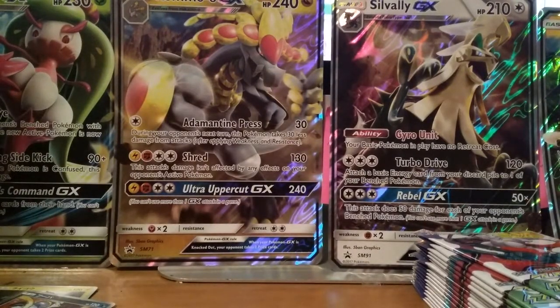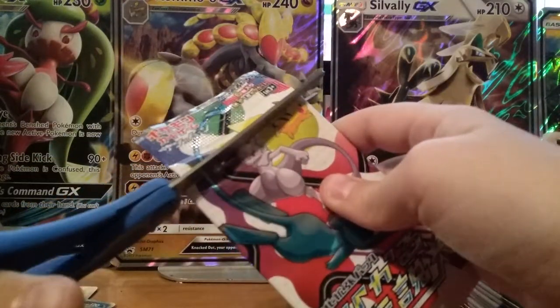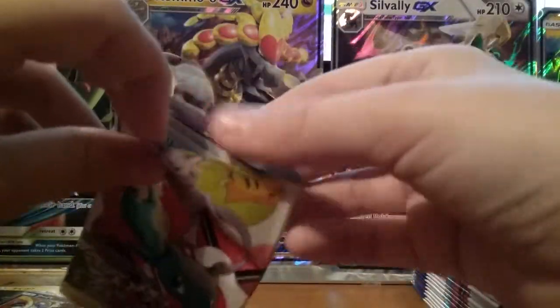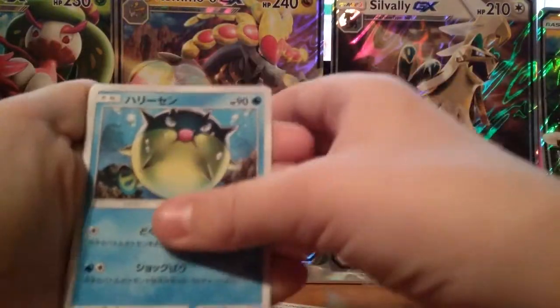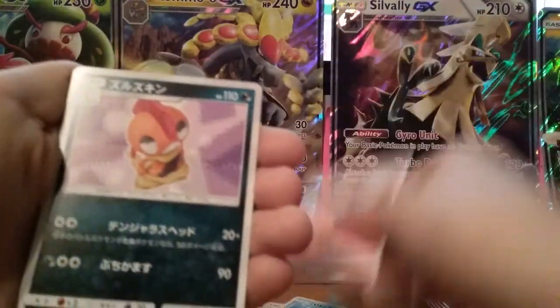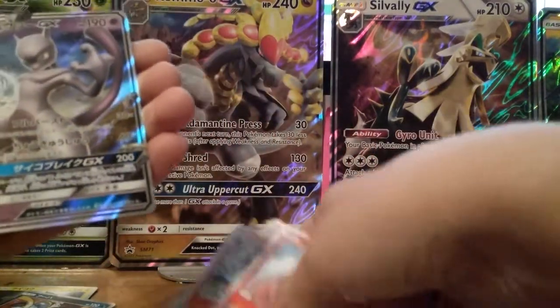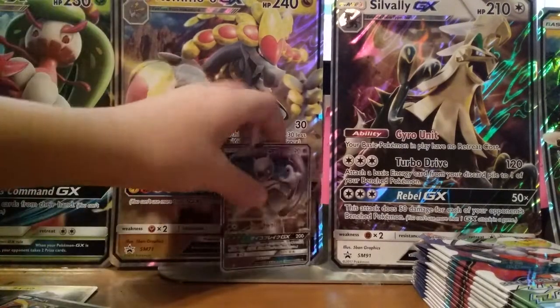We're going to open ten packs. I'm just so excited to see what good pulls we get, because this is my first time opening Japanese. Third pack — we have a Qwilfish, Torcat, Torracat, Scrafty, and ooh, a Mewtwo GX! That's nice, because I needed this for the set and I'm also going to be making a Mewtwo collection. That is a nice, nice pull. We're up three packs.